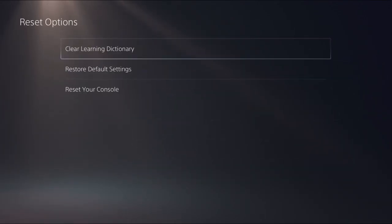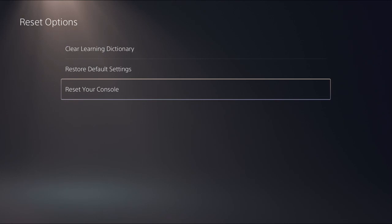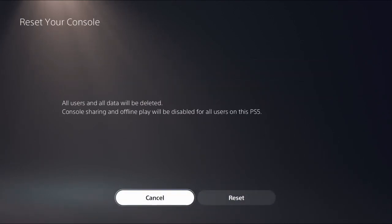Go to Reset Options, and then you'll see the available options. If you want to clear the learning directory, press that. If you want to restore the default settings, do that. Or if you want to reset your console, go into that. When you press it, it will have a pop-up so you can double check and make sure you're using the right option.